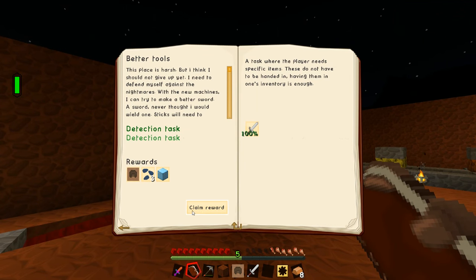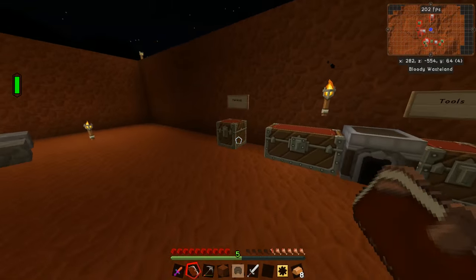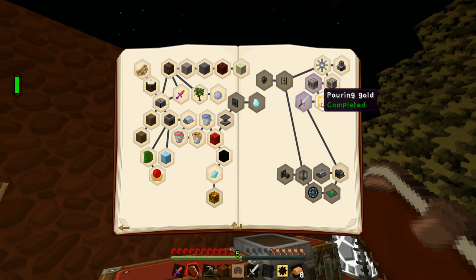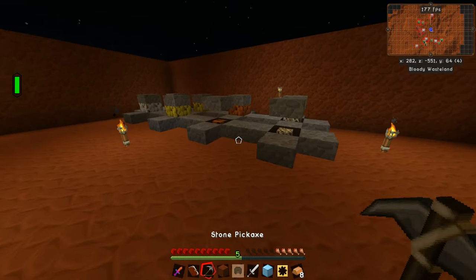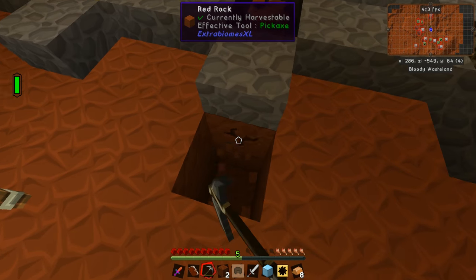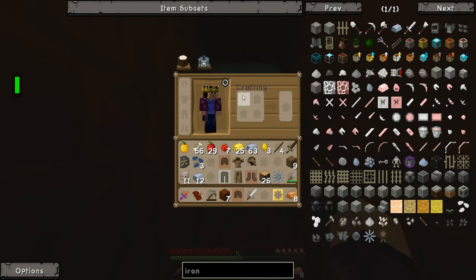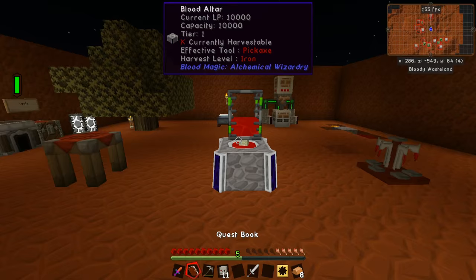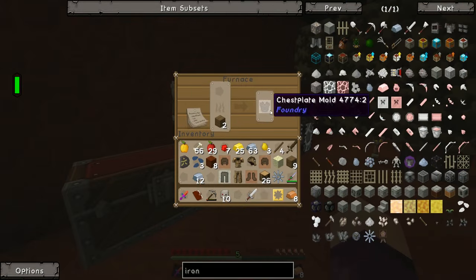Back in the quest book we get another growth pulser as well as a helmet mold — we didn't even need to make that — and some osmium seeds, which is perfect as we're about to move into the mechanism stuff probably next episode. We'll stick our new growth pulser underneath the copper bush this time around. We need some dirt there first, which we can make easily in the blood altar.